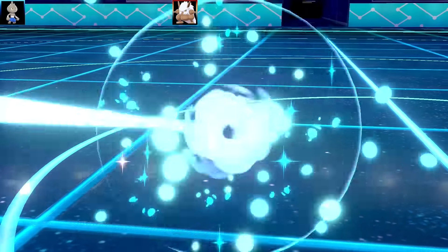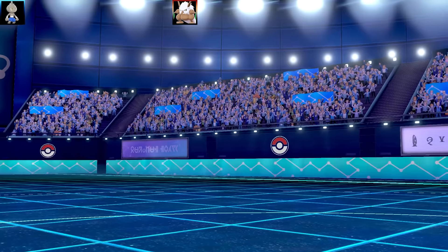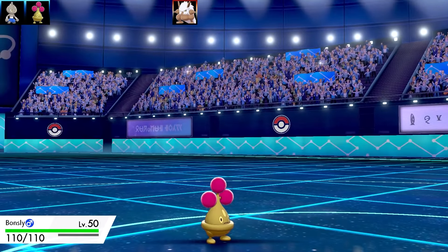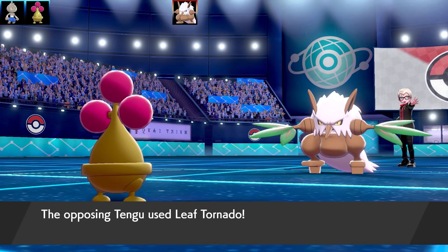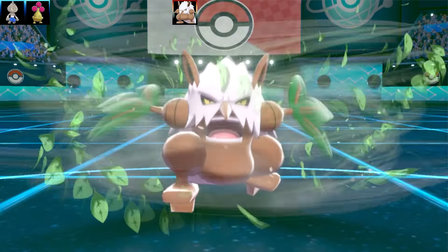I go for Fake Out on the Shiftry but it's got a Red Card, so my poor Tyrogue gets sent out. It was trying to get the Flame Orb activated but it didn't work out. I'm forced to send in Bonsly and now the Shiftry goes for Leaf Tornado, taking me all the way down to Sturdy with the Custap Berry, and it drops my accuracy.